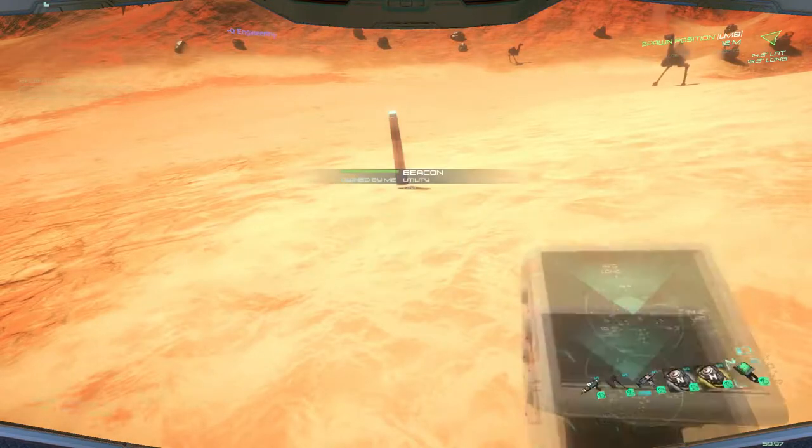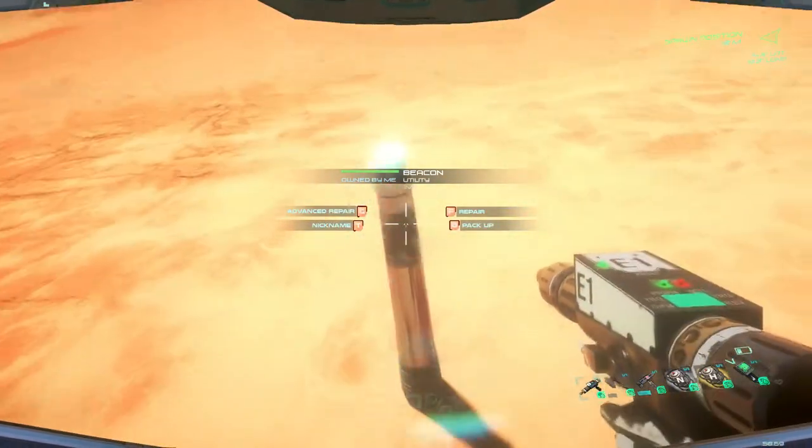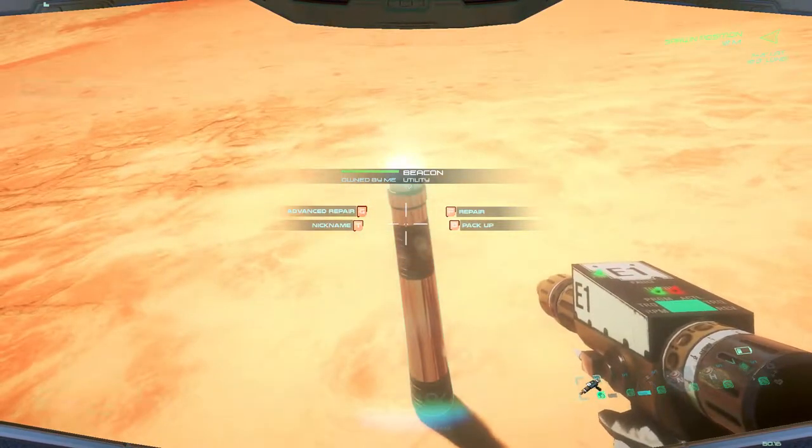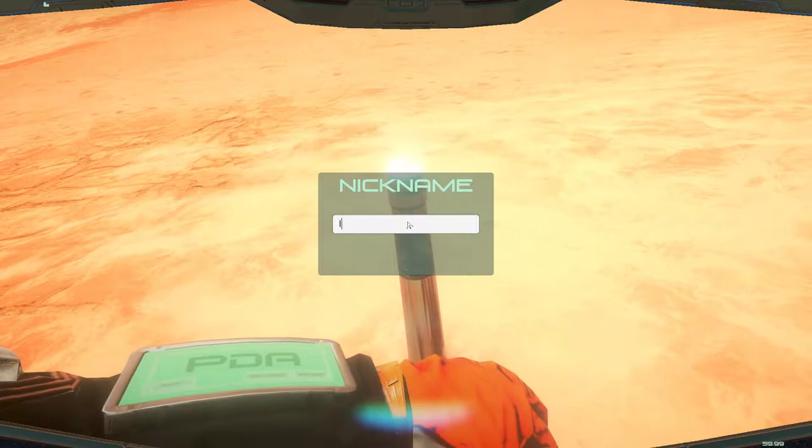There we go. Then select your multi-tool, go up to the beacon. We need to change the name — hit T for nickname and then key in the name.